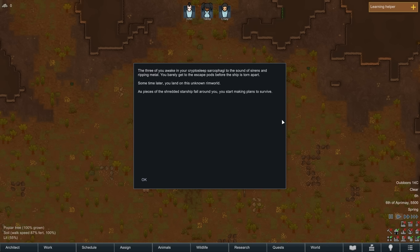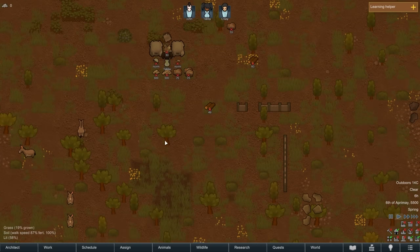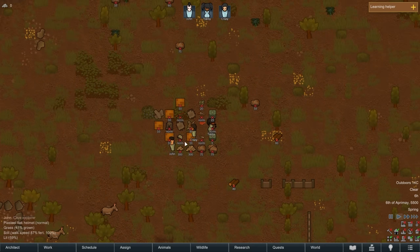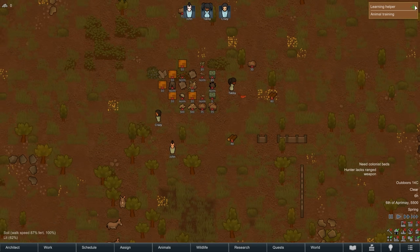The three of you awake in your cryo sleep sarcophagi — the sound of sirens and ripping metal. You barely get to the escape pods before the ship is torn apart. Sometime later you land on an unknown rim world as pieces of the shredded starship fall around you. You start making plans to survive. All right — help!